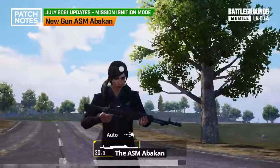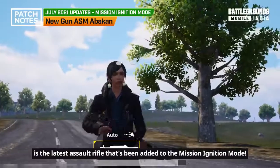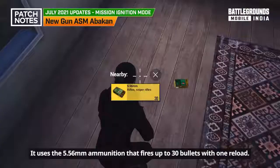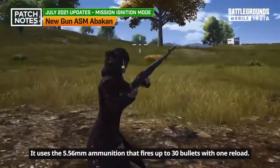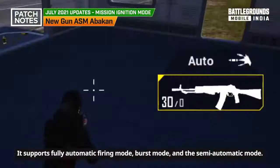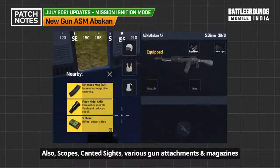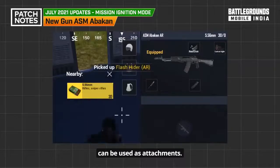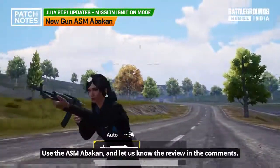The ASA Mabakan is the latest assault rifle added to the Mission Ignition mode. It uses 5.56mm ammunition and fires up to 30 bullets with one reload. It supports fully automatic, burst, and semi-automatic firing modes. Scopes, canted sights, various gun attachments, and magazines can be used as attachments. Use the ASA Mabakan and let us know your review in the comments.